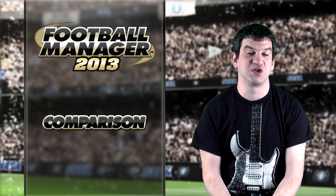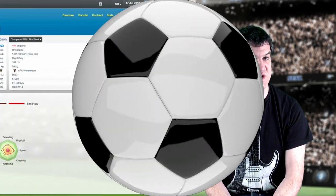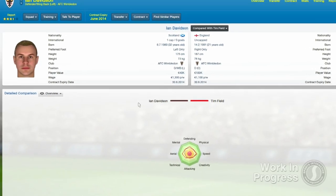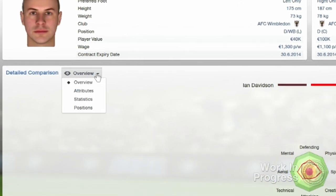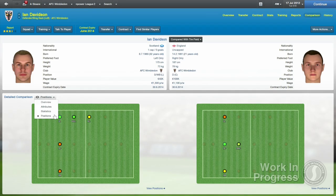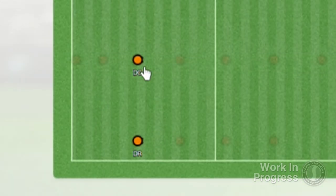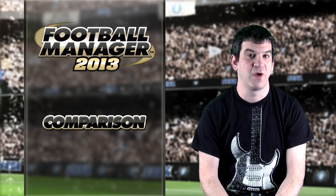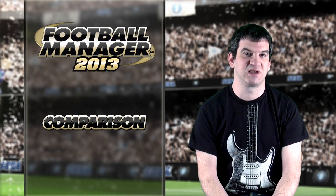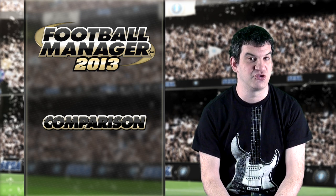Another addition to FM13 is the ability to compare two players' relative abilities in a specific position. In the comparison tab, select the detailed comparison option and then click on positions. You'll then see the positions of both players rated from bright green for natural down to dark orange for awkward. This gives a much better overview of your squad's depth, which could prove to be crucial to your success over the course of the season, especially if you find yourself in the middle of an injury crisis.